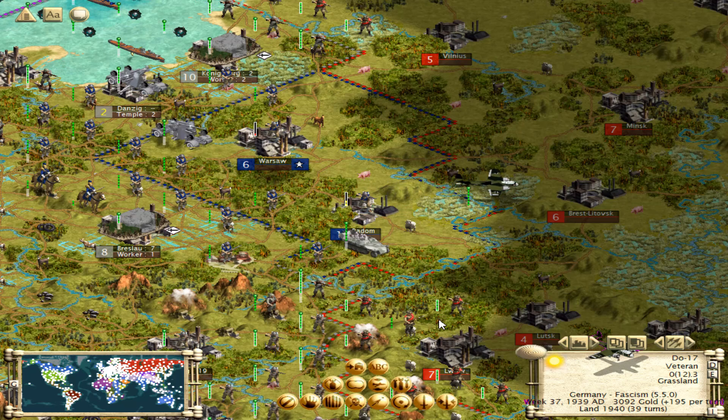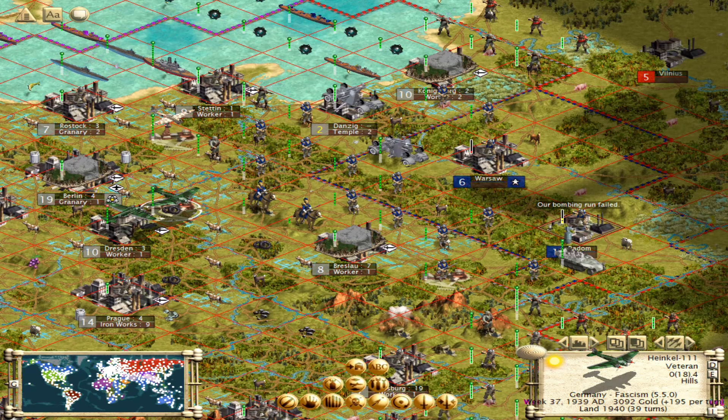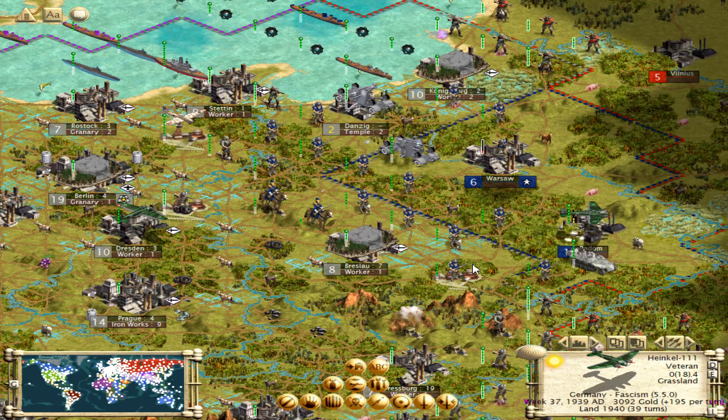They have easily the most powerful and versatile subs, because Type 9s and Type 41s — or maybe Type 49s — can see enemy subs. Their destroyers are just, by default, better, until you get to 1941 destroyers, at which point they all even out anyway.